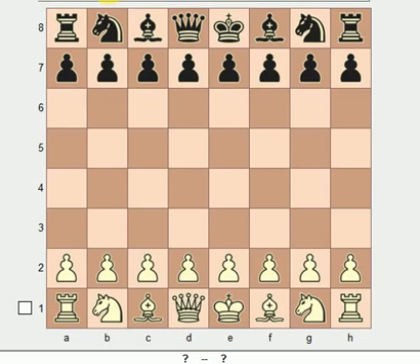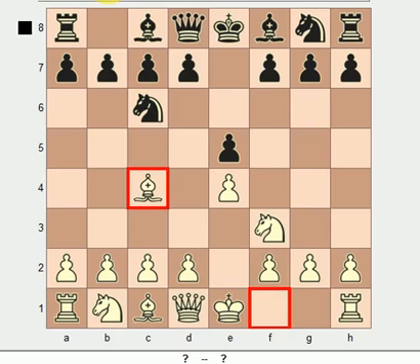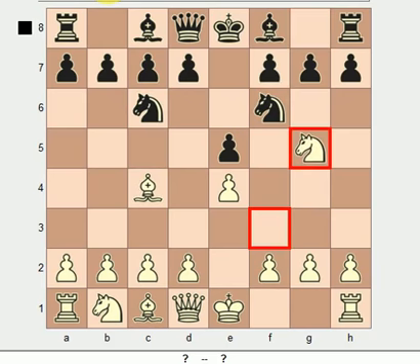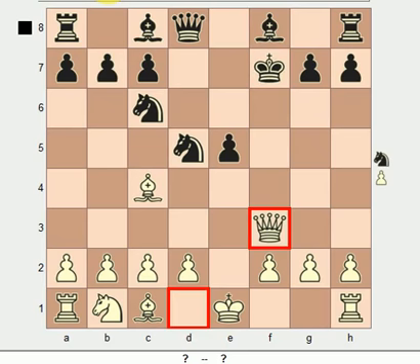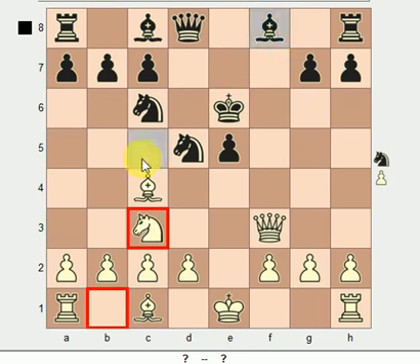The initial moves are e4, e5, knight f3, knight c6, bishop c4, knight f6, knight g5, d5, e takes d5, knight takes f7, king takes f7, queen to f3, king e6, and then knight to c3.